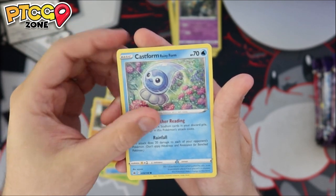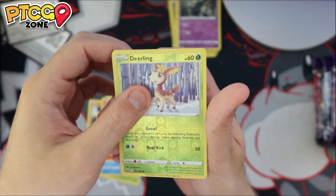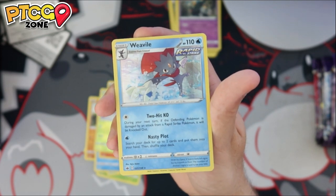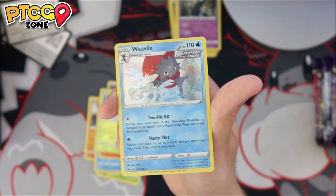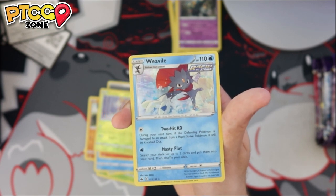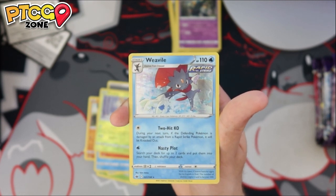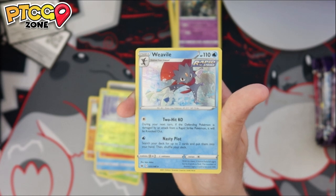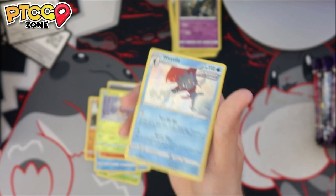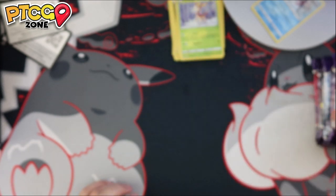We showcase a lot of competitive decks and other players who play in the tournaments. I love the Castforms — I love that new archetype, though I don't know how good it's going to be. Hopefully someone can create a cool list for those Castform cards. On the back, we have a hollow Rapid Strike Weavile — super cool card. I love that first attack: if the defending Pokemon is damaged from an attack from a Rapid Strike Pokemon during your next turn, it just gets KO'd. Nasty Plot lets you search your deck for up to two cards.